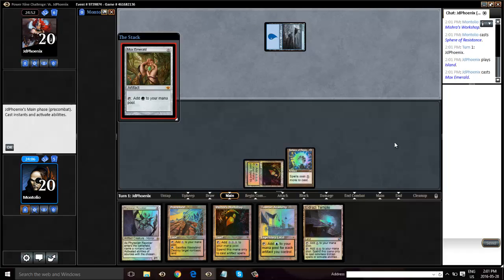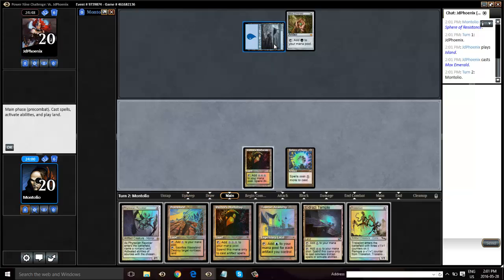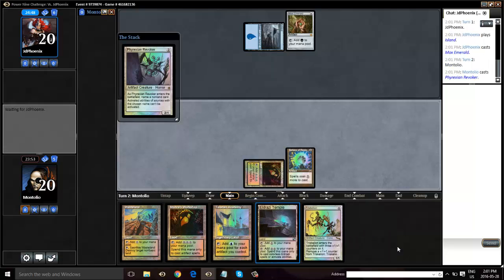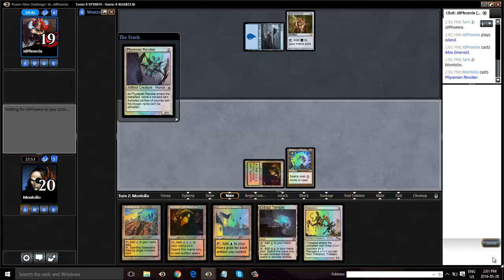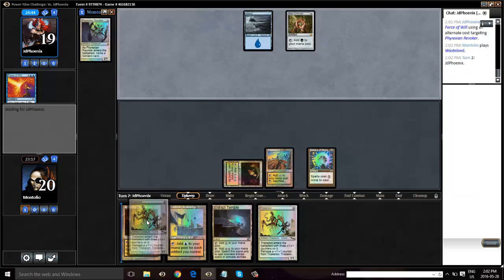Worst case scenario, hopefully our opponent just has the one Mox. This has worked out really well for us here so far. The only thing that's not great about this situation is that we can't Wasteland. So we are going to try and resolve a Revoker. He is going to Force this, and he pitched a Flusterstorm, which is fine. I think I'm going to play a Wasteland here so he doesn't think I'm able to cast something over my Sphere, and then hopefully he taps out and next turn I can slam a Trike. We'll just conceal a little bit of information here.